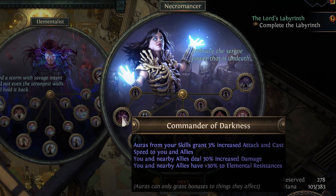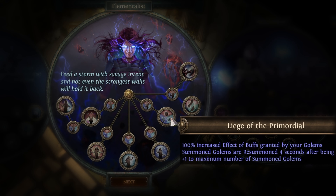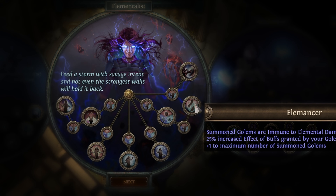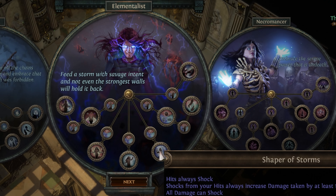For the Ascendancies we have three choices. Necromancer is for non-golem minion builds and explodey corpse stuff. Typically we would go Mindless Aggression for all-out damage, or Commander of Darkness for extra damage and the crazy 30% all-res.